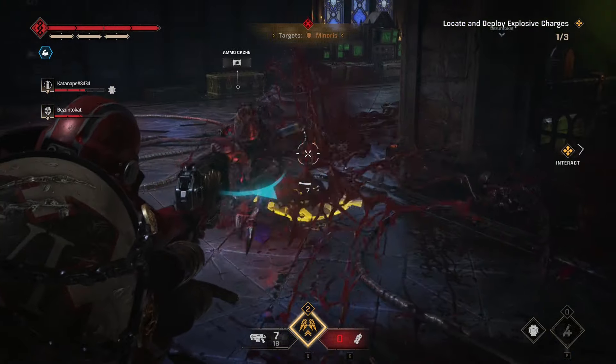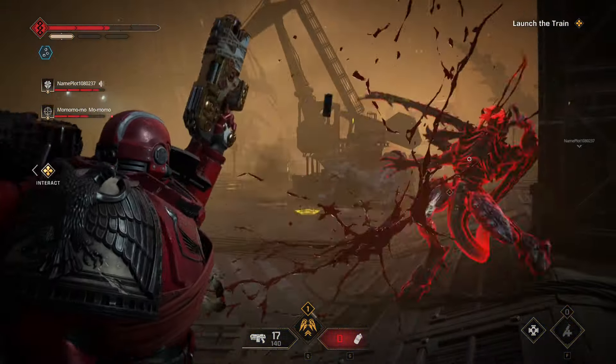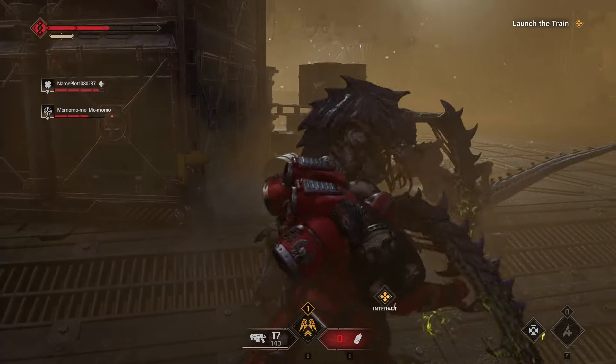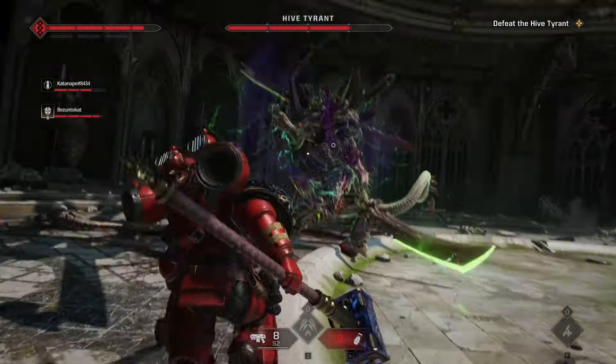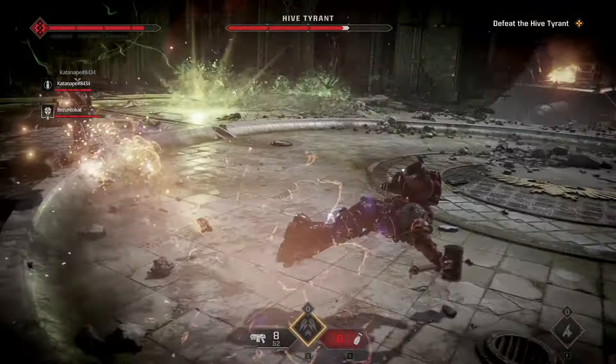Thanks to some perks in your skill tree, I also think this class is very good at fighting all the other bosses — the terminus and extremus level ones: Carnifexes, Hive Tyrants, Hellbrutes, Lictors, Raveners, Scarab Terminators — all of them are reasonably killable in a short amount of time.